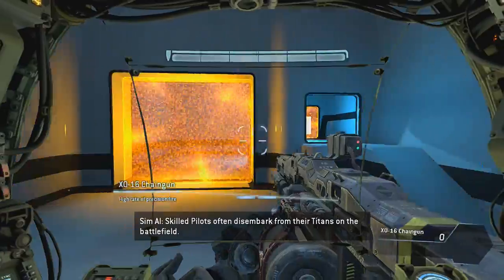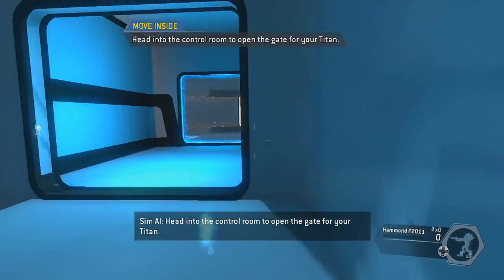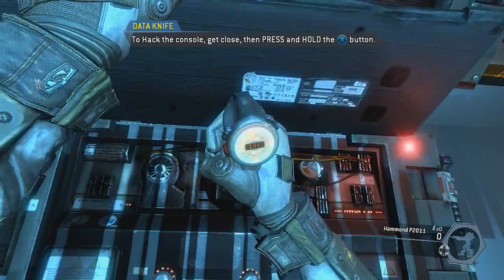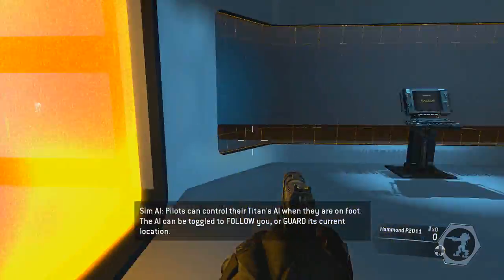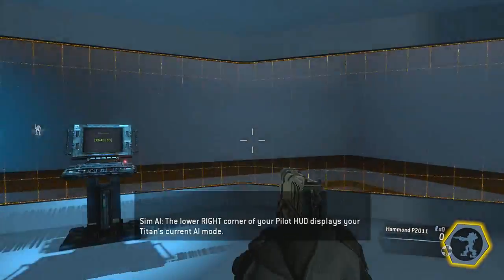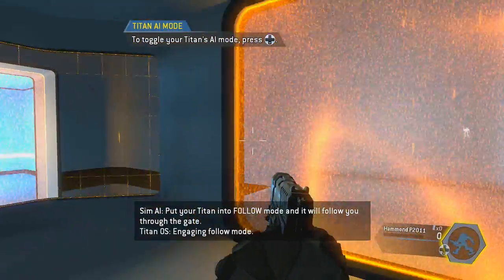Skilled pilots often disembark from their Titans on the battlefield. To continue, disembark from your Titan. Head into the control room to open the gate for your Titan. Pilots can control their Titan's AI when they are on foot. The AI can be toggled to follow you or guard its current location. The lower right corner of your pilot HUD displays your Titan's current AI mode.